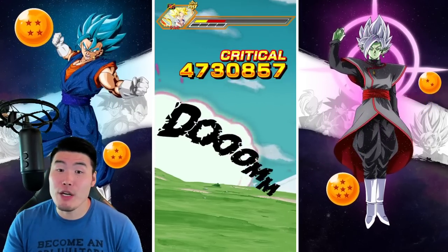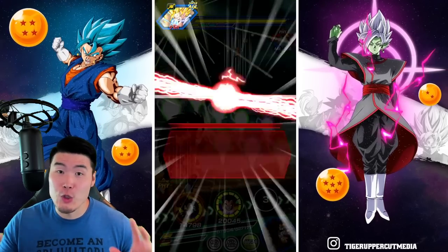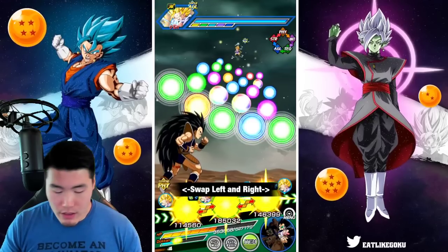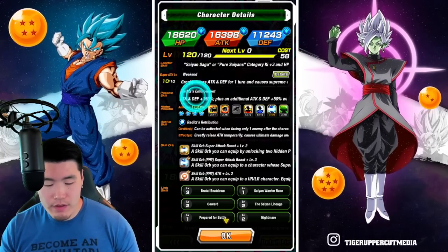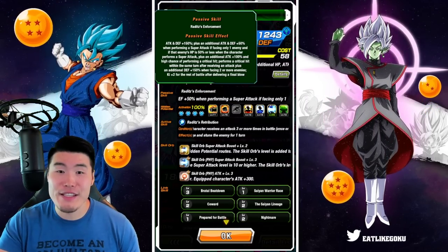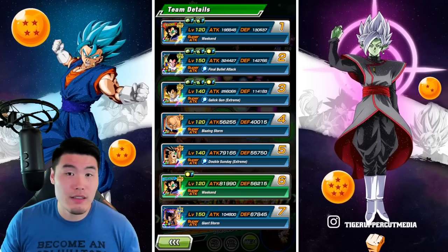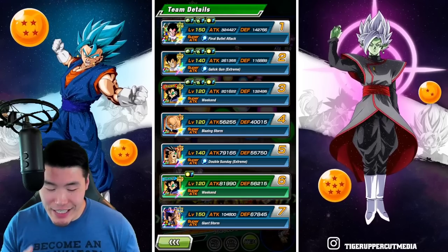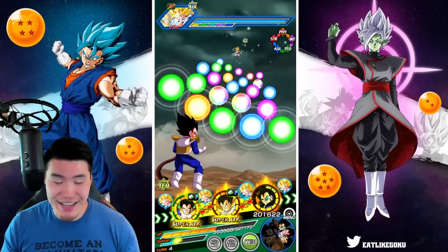Attack stat-wise, a much better turn here — that was actually some decent damage, approaching modern unit standards. The reason that happened is because Raditz gets a pretty big attack buff when facing a single enemy whose HP is 50% or less. So we got 5.6 mil, which is getting closer to normal unit standards for today. This is a bit of a tough turn because I don't want to put the Fizz Vegeta in the first slot, but I also don't want to put him in the second slot with all those attacks.